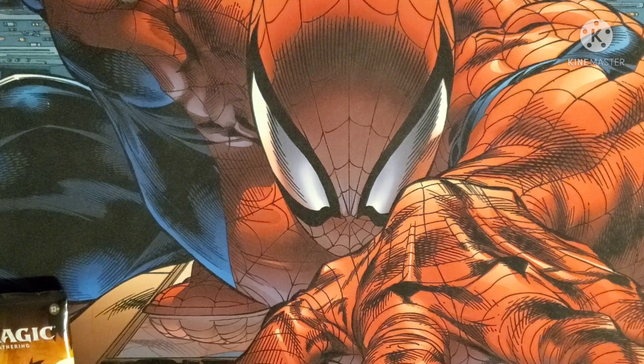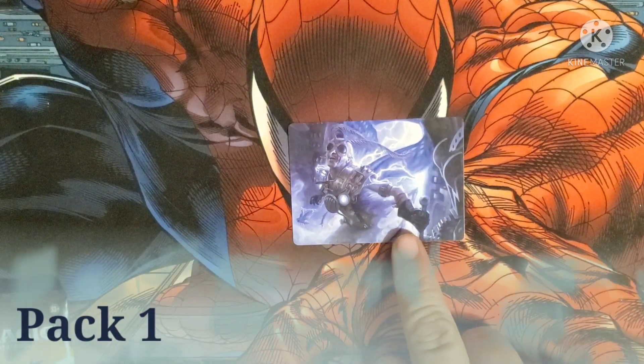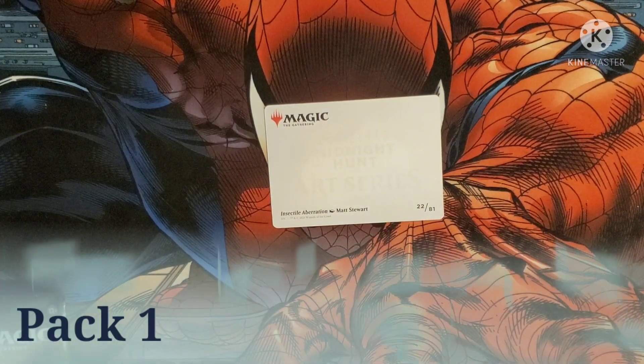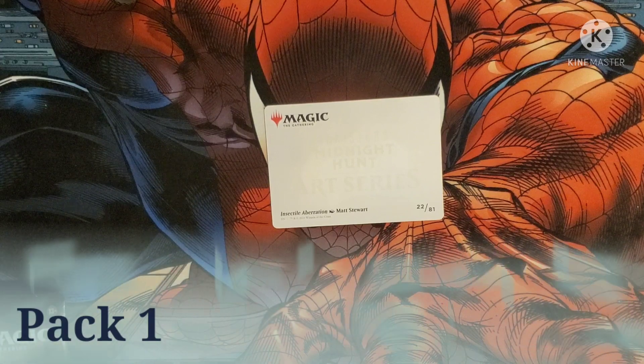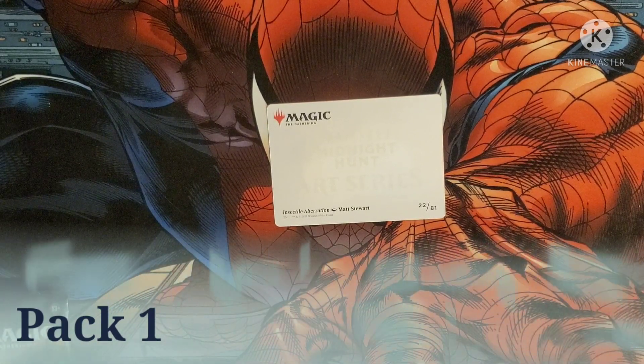We're going to start with pack one. Let's see what we open up with the art card. Flip on the other side — Insectile Aberration, by Matt Stewart. It's number 22 out of 81.